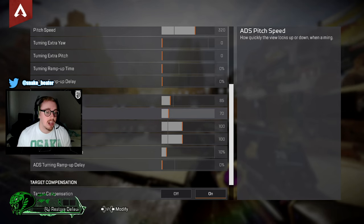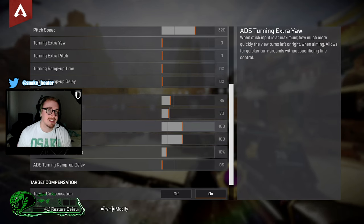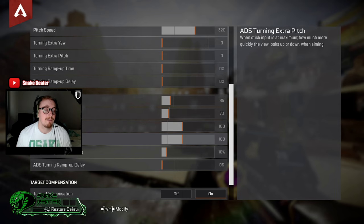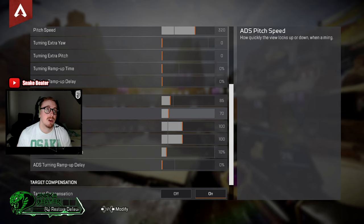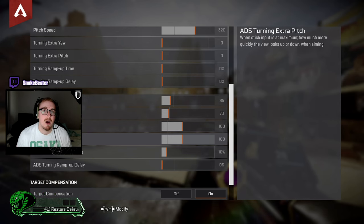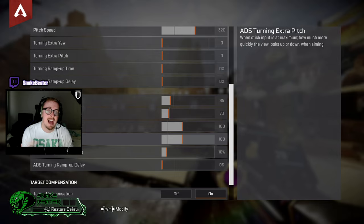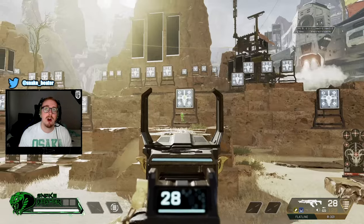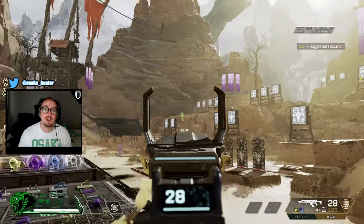The combination of ADS extra pitch and yaw with delay or ramp up means you can still have low base ADS speeds but also track a fast-moving legend like Octane. If you don't have a bit of extra yaw and pitch, you'll struggle tracking people. I highly recommend giving them a try — turn them up and down and find where you feel in control switching between ADS yaw and ADS extra yaw.